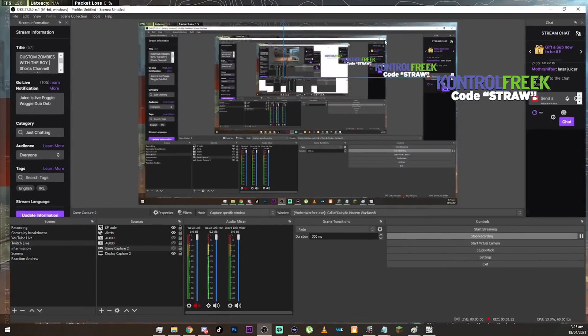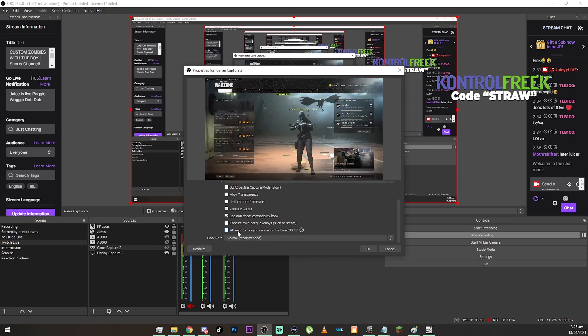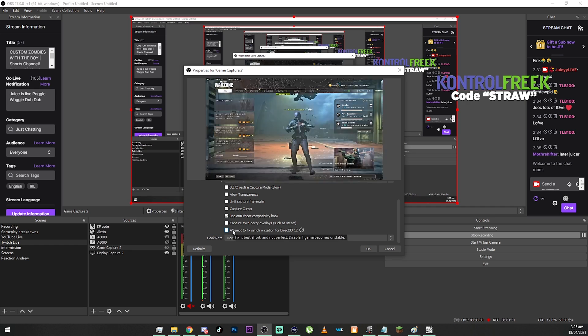What you want to do is go into game capture, right-click, hit Properties, and go down to this new option: 'Attempt to fix synchronization for Direct3D 12.' I'll leave the link to this new OBS version in the description so you can download it.